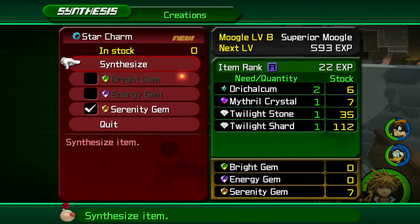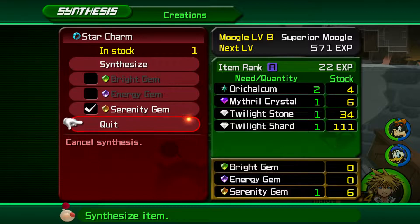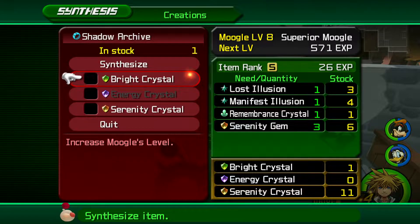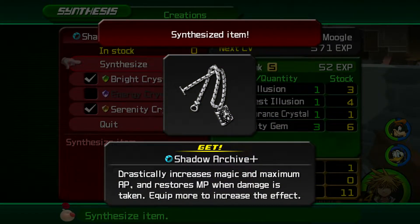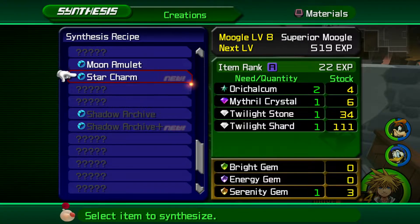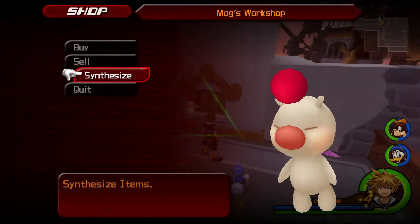We don't have any bright gems — oh well. Strength, magic, and AP. Awesome. We can't do anything else for the star charm. Shadow Archive Plus — increased magic, AP restores MP when damage is taken, so that has MP Rage as an ability. That's pretty freaking cool. I like that. Not going to worry about the rest of it, but having MP Rage as an ability for extra MP recovery — that's awesome.